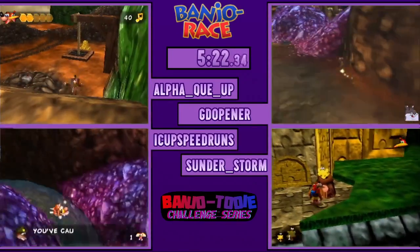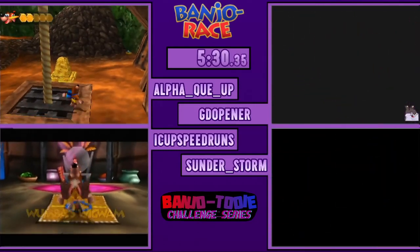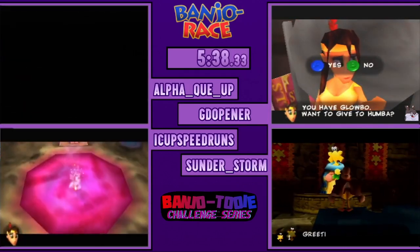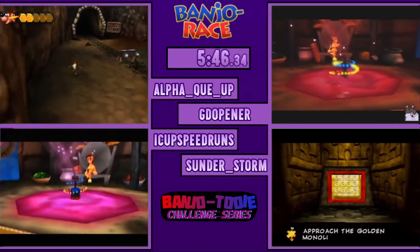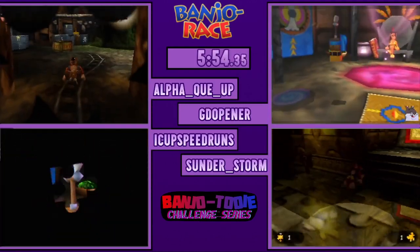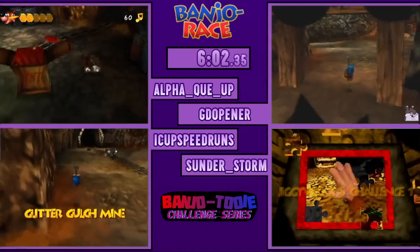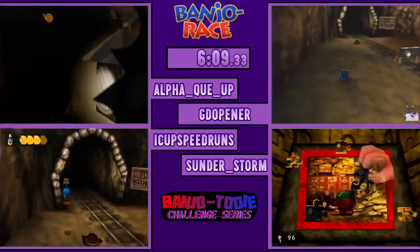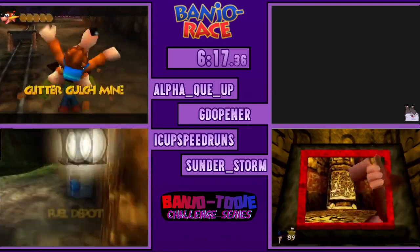We'll talk about iCup and Sunderstorm in a second. Looking now, GDO is in GGM — he's got the shoes and going straight towards the detonator, which leads me to believe he's looking for a DCW. These guys need to get into each of the eight levels, and after JRL there's a pretty significant roadblock — that boulder preventing you from going straight from Pine Grove to Wasteland. They'll need to either find Talontrot or do a DCW past the boulder to access TDL, CCL, and GI.